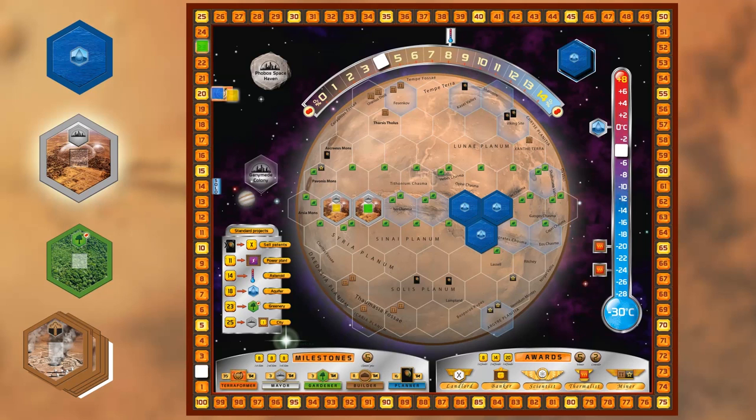Building a city does not give you terraform ratings or victory points in itself. But at the end of the game, your city will receive 1 victory point for each greenery tile adjacent to it, even if those are not your greeneries. In this case, the yellow city will receive 2 victory points and the green city will receive 1 victory point.